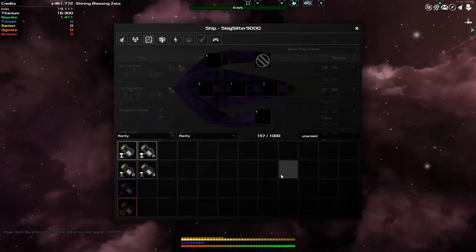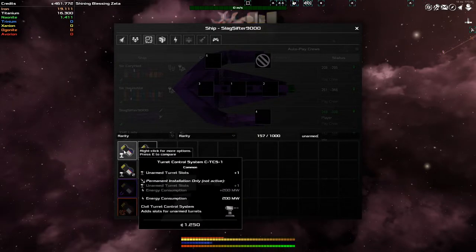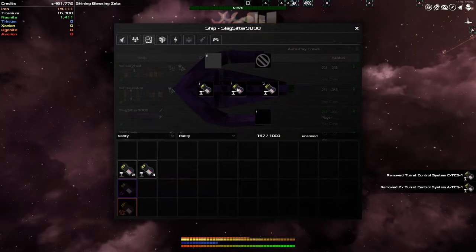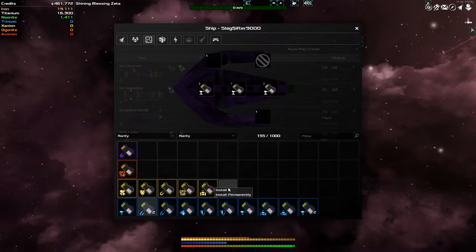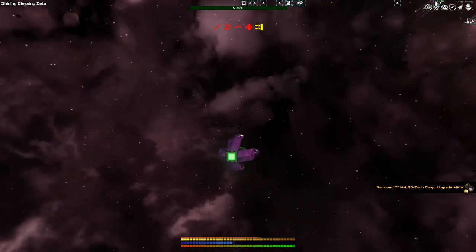Actually, before we put any guns on there, I've gone and filtered all my systems to search for unarmed, because I want to add a bunch more salvaging slash mining turrets. It's going to be mining turrets here, but this would allow me to put salvaging or mining turrets on. As you can see, I don't have a great deal here, so I'm going to throw these ones on — that will allow me to have a few more. This is one of my largest ships now. Do I want to put a cargo extension on it? It is going to cost more energy, but I think we're alright.